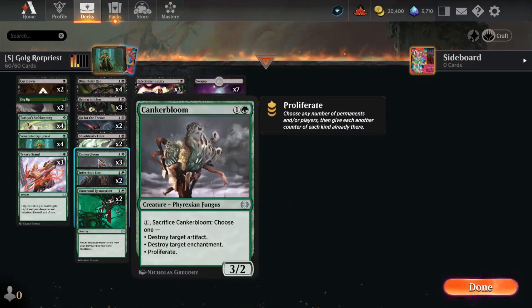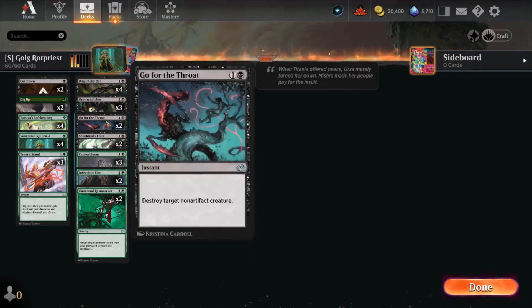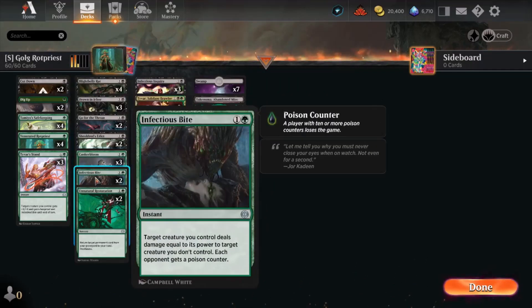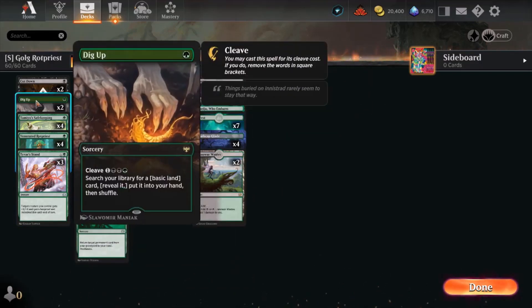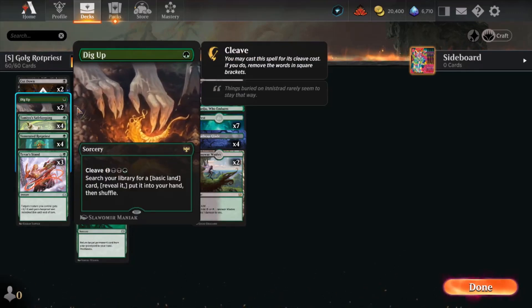Down to three Cankerbloom — it's an excellent creature with excellent abilities, but we really need to stay in the four-rat zone and the two Edict, two Throat, two Cutdown, two Infectious Bite. We've got to have the protections. We need to smooth out our mana base or search for Rotpriest.